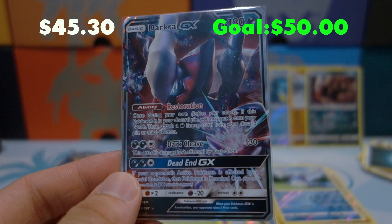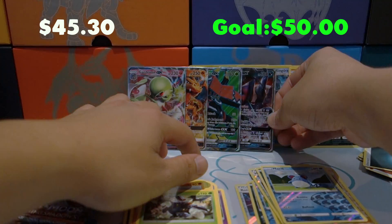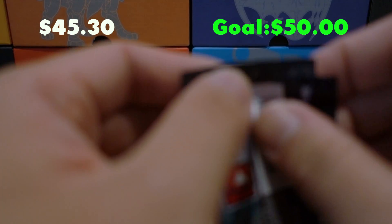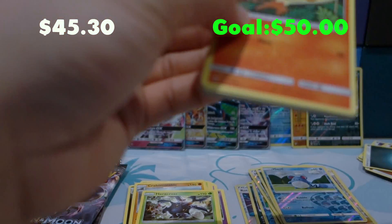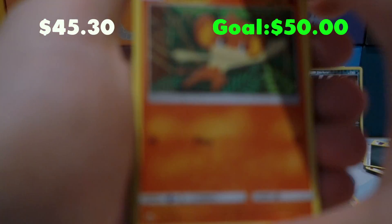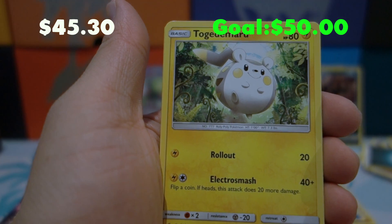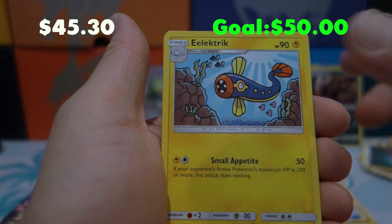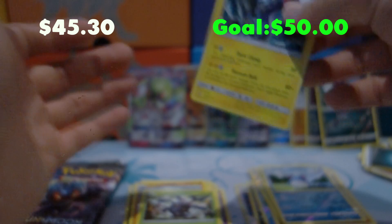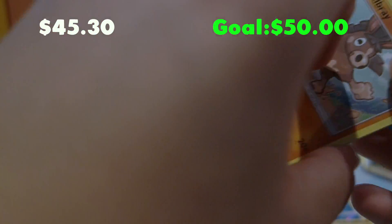The bench is looking real nice. As of now we have three packs left in this half — not sure if we can pull anything else, but the other half will definitely give us some goods. No Guzmas yet, which is kind of weird. Pack fifteen: Pangoro, Magikarp, Alolan Rattata, Wimpod — if we pull a Golisopod that would be dope — Togedemaru, Wobbuffet, Whirlipede, Reverse Holo Rare Malamar, and an Electross for the rare.